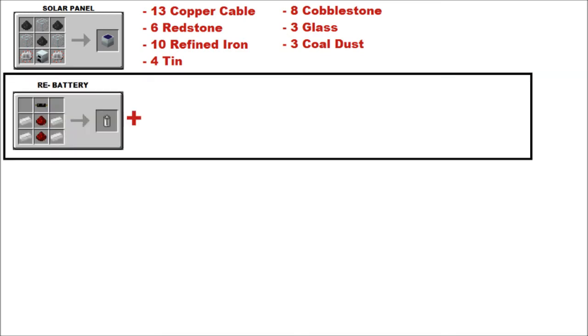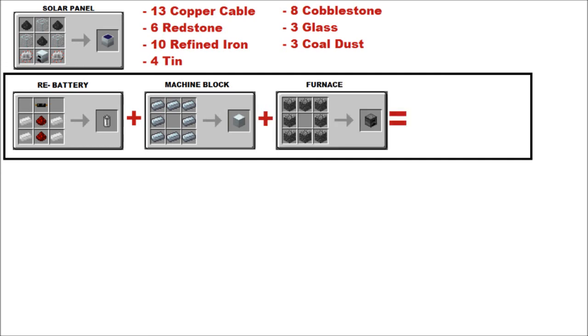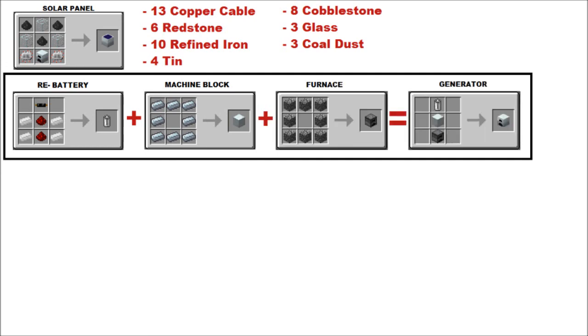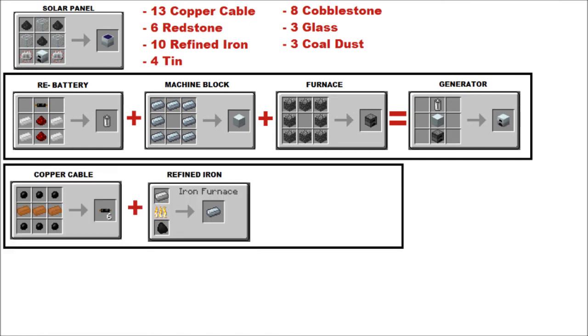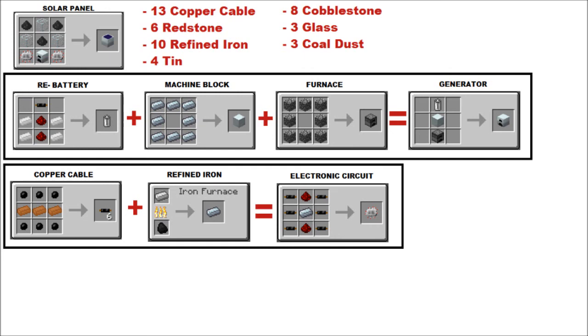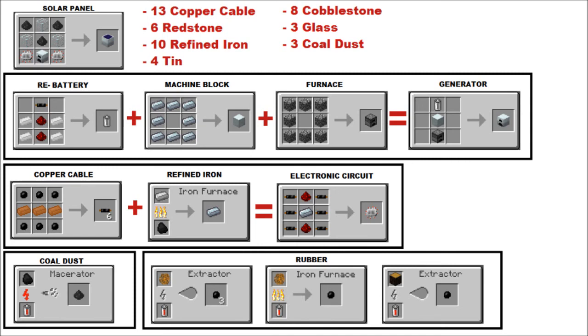You want to start off with an RE battery, which is made like this, with a machine block and a furnace — that will make a generator. If you've watched previous episodes, you'll know how to make that anyway. Then you need some copper cables and some more refined iron to make an electronic circuit with some redstone. That's how you make your coal dust in the macerator, and there's how to get some rubber if you've forgotten. Pause if you need it.